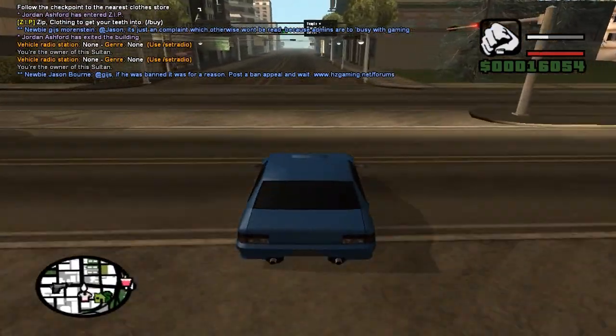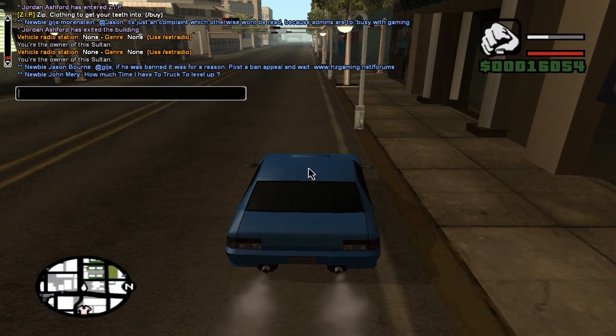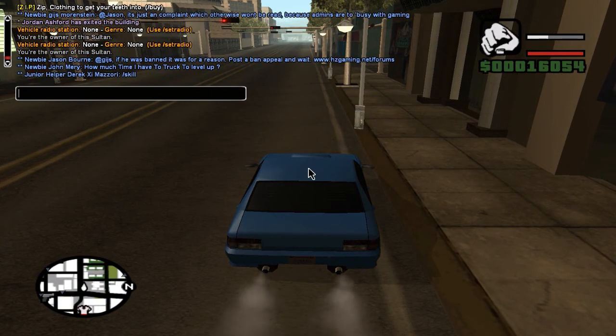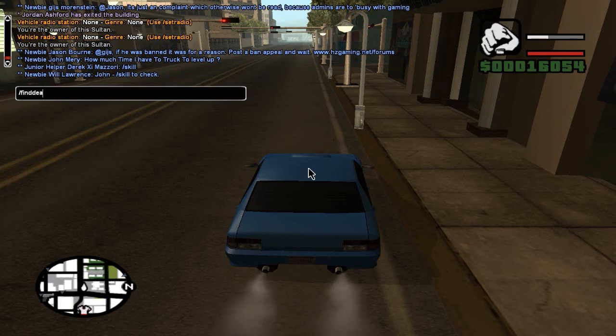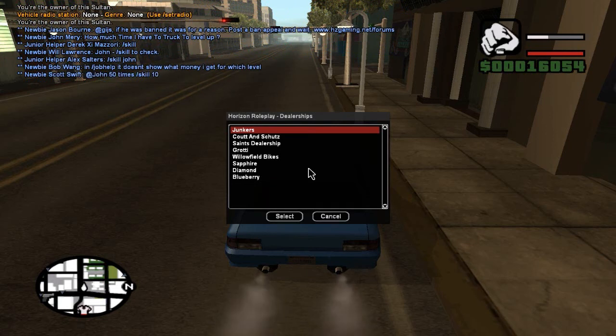The next thing we are going to do is find ourselves a dealership to buy a car. In order to do this you just go back into the chat and type 'find dealership'. If you don't remember any of these commands while you're playing, you can actually ask people — all that blue chat is people asking questions and others helping. Do slash noob and then space, like N-E-W-B, then ask your question and people usually answer straight away.